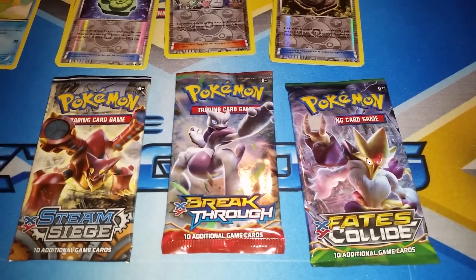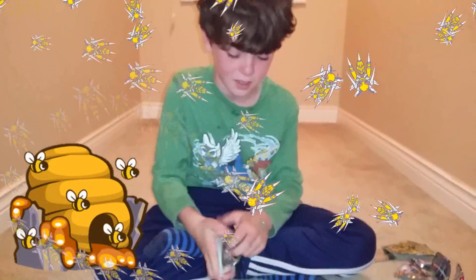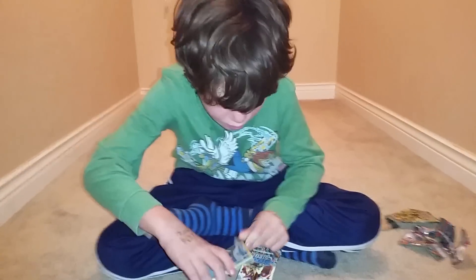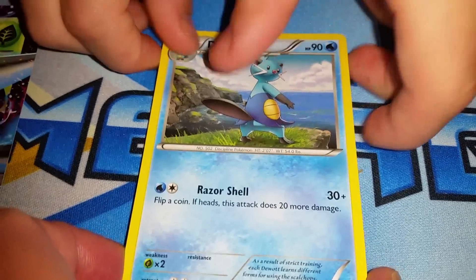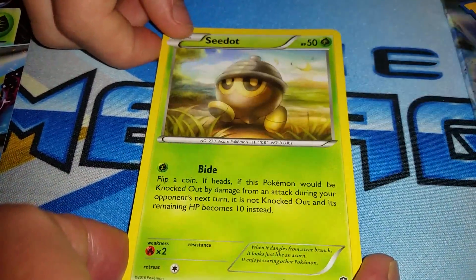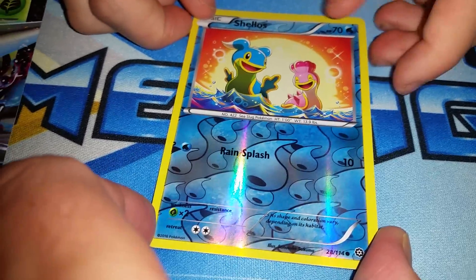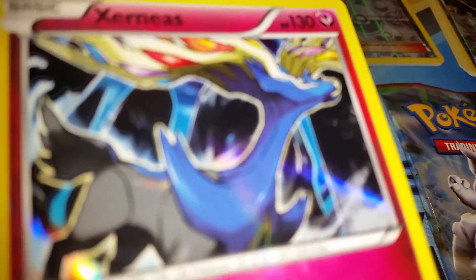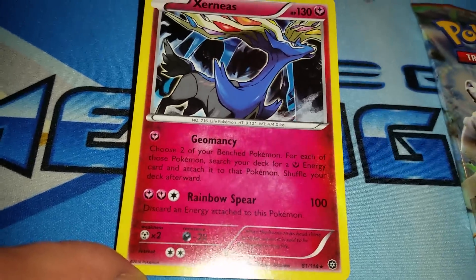Which pack is next? The Volcanion Steam Siege. Alright, have fun with it. I have to say Steam Siege has been pretty good to us. Squeeze the pack, please. Shieldon, Cidot, Sneasel, Oshawott, Fletchling, Largesta. Shellos — Reverse Holo Common. And the rare is a Xerneas holo! This is not just a Xerneas — it's a Xerneas holo! Get a load of that with Geomancy. I use this in my fairy deck and a lot of other decks. Can you see the holo, viewers? See the prism? Look at it! Look at it! It's nice. I love this card.